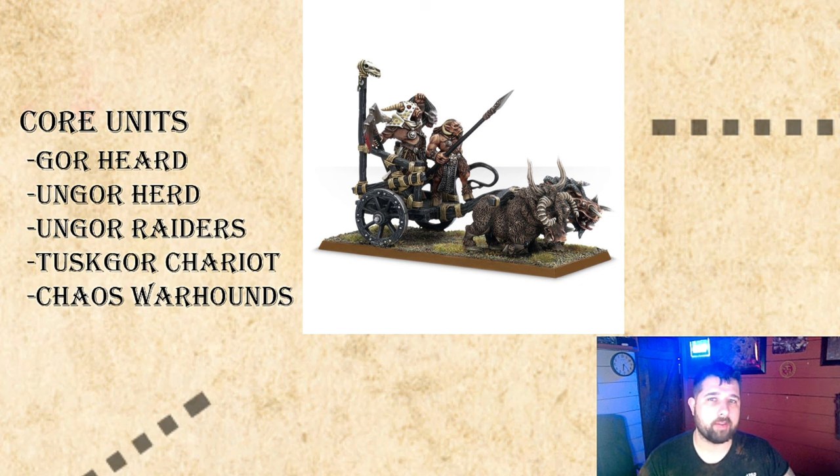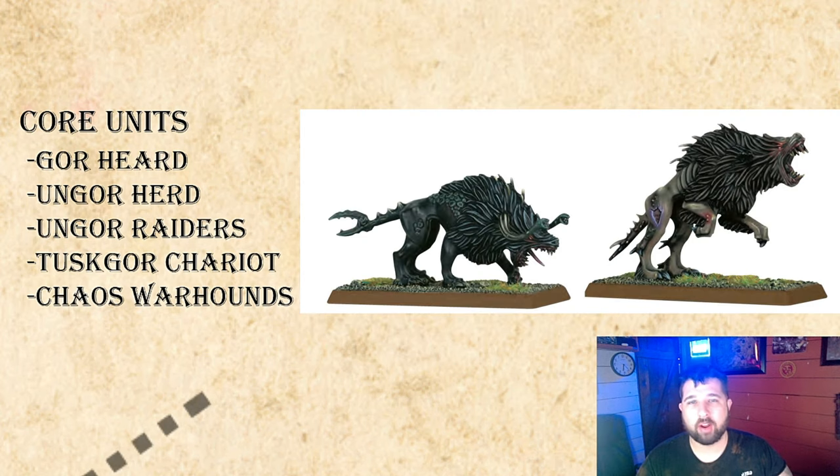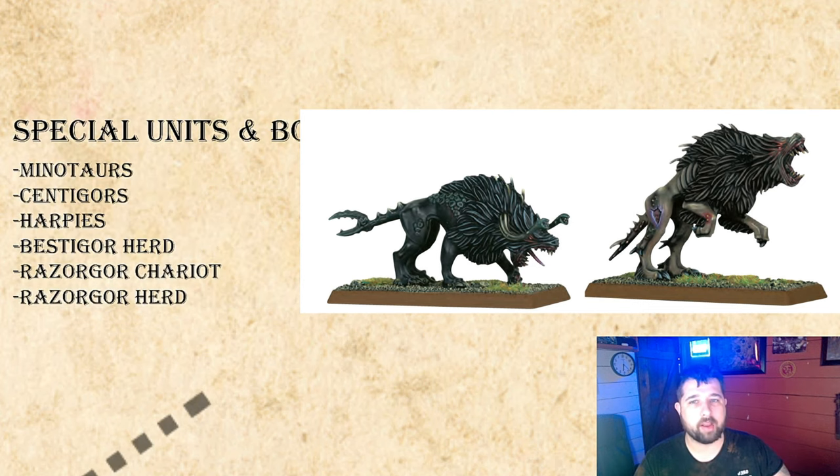The Tusker Gore Chariot is 80 points: a Bestigor in the back and a Gore in the front with a spear, plus one Strength on the turn you charge, so Strength 4 breaking armor. You can replace the Bestigor with a hero, making it a lord or hero choice slot. Chaos Warhounds are 6 points per model — you can upgrade poison attacks and Scaly Skin for a 6+ save, but they're best taken bare bones to use their Fast Cavalry 12-inch post-deploy move to harass the enemy.